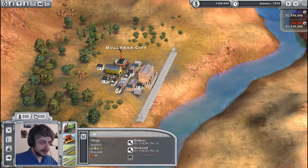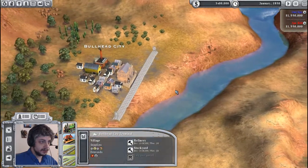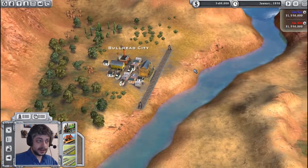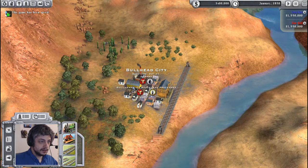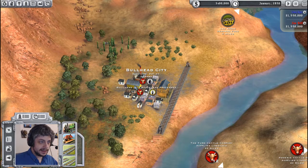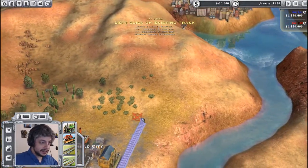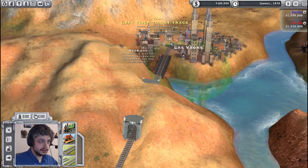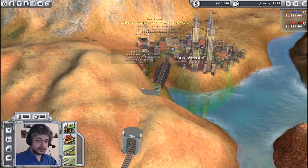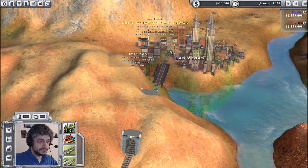We start with one train terminal or depot and a little bit of track, no trains, and this track doesn't lead anywhere. Our competitor Jim Hill is also on this map starting with the same stuff. We want to get a train going so we can start making some money. Looking at our city - this city, Bullhead City, has no goods. We've got to find some good cities. Las Vegas - that's a good city! So let's lay some track. I'm going to build track so that it goes through this green circle, because that shows the area where we can build a train depot.